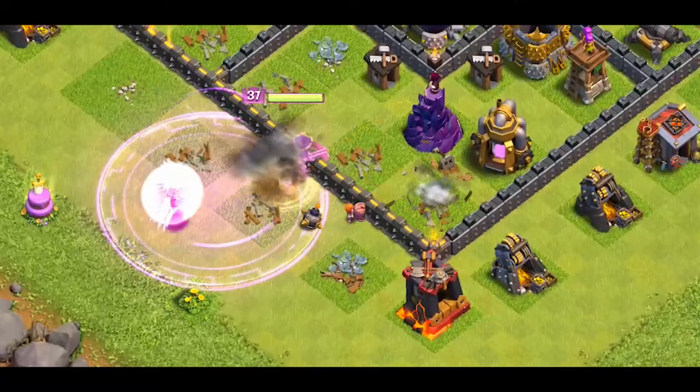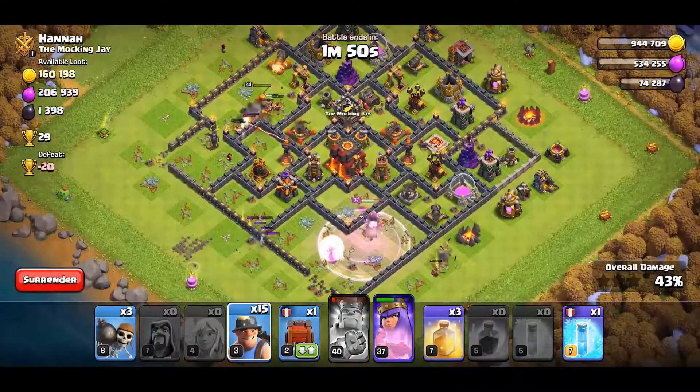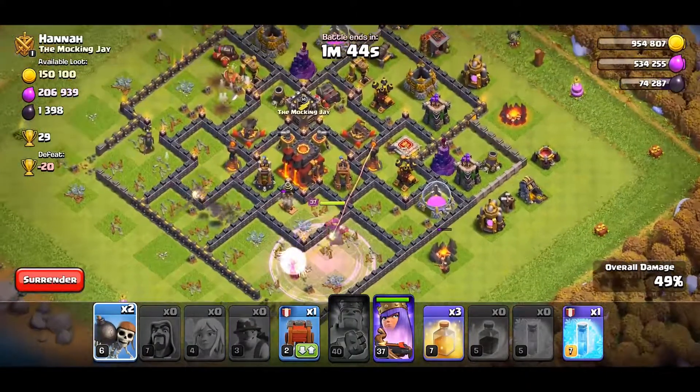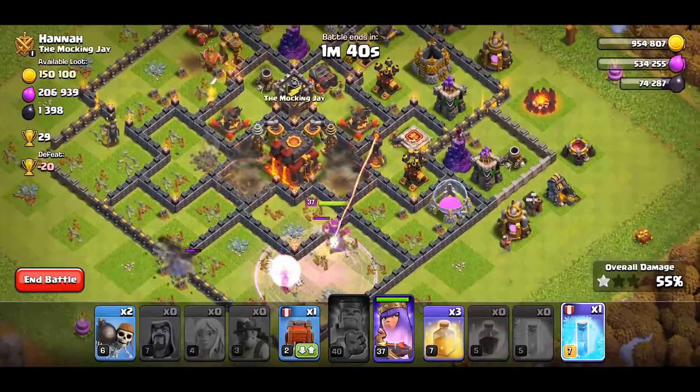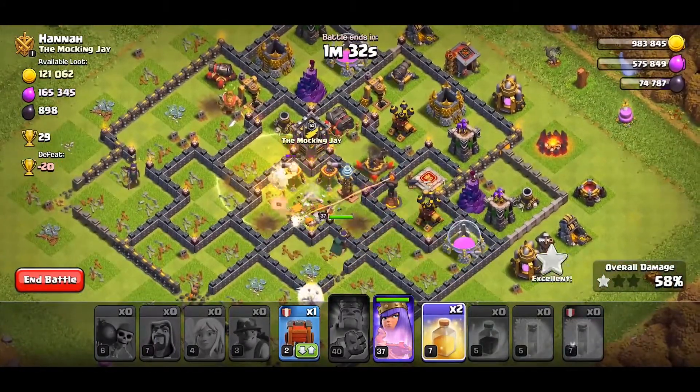Then we're gonna send the heroes in and deploy all our miners from the middle. You can use a wall wrecker with the queen charge if you have access to that. We have got 3 heal spells for miners — use them around splash damaging defenses and when they are grouped up.